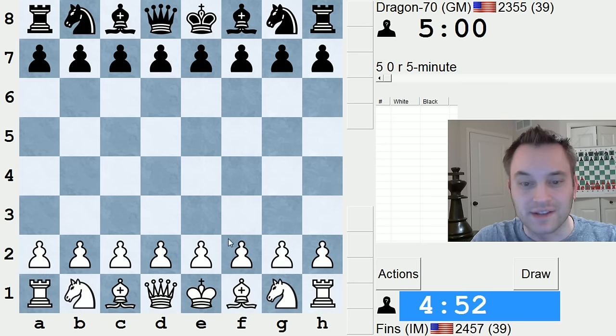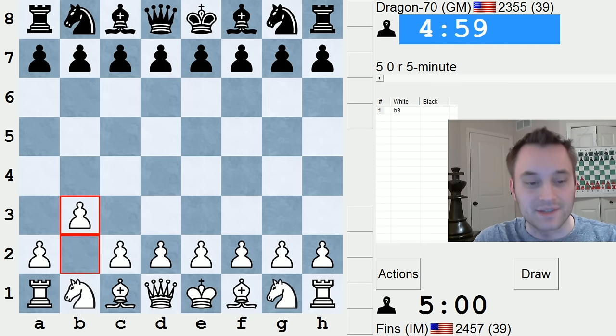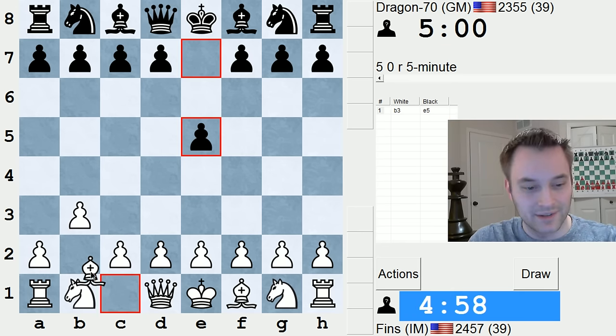Hey guys, this is John. I'm playing Dragon 70 in the 5-minute pool on ICC. This is Grandmaster Melek Kachian, and I'm playing b3 on move 1. See if you can figure out why. No hints.